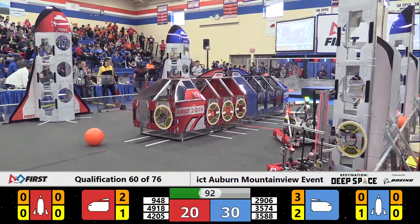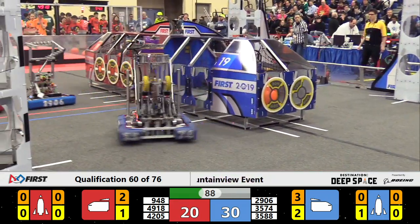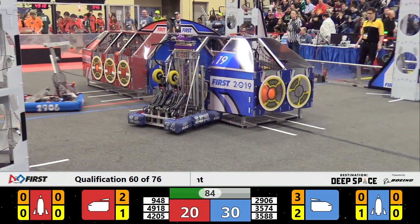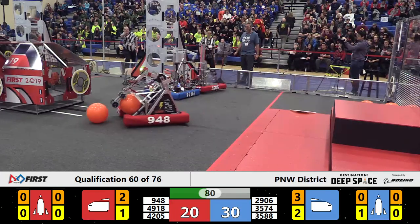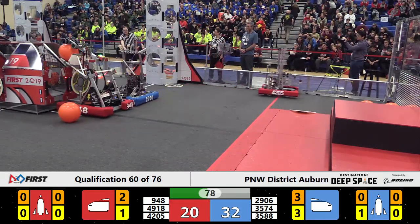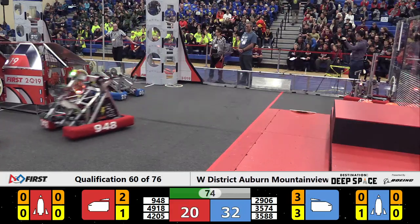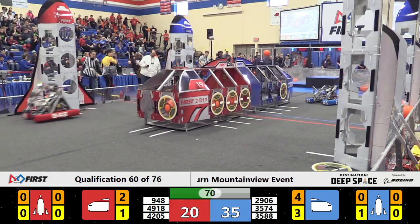29-06, Sentinel Prime, getting in the way of the red scoring attack. 9-48 NRG is slowed but undeterred, as our referees indicate they don't like something happening on that side of the field — we'll sort that out later. Meanwhile, 35-88 has a clear pathway to the cargo ship, but the Roboctopi are motionless, possibly having some communications problems. That's going to put the Red Alliance at a further disadvantage.